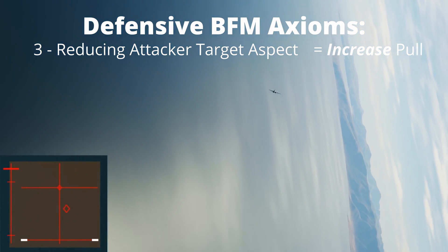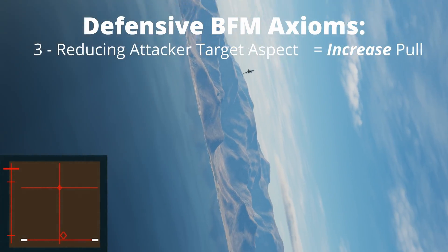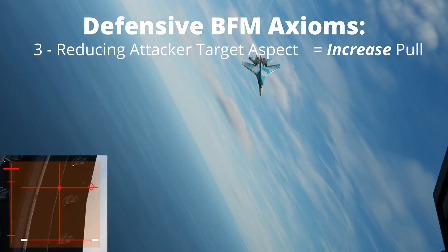they are pulling lead for a gun's shot. Immediately increase the pull to hold the attacker's nose off. This may include bleeding the speed to the lower end of the rate band to momentarily increase the instantaneous turn rate. If they maintain the lead position, jink to defeat the gun's shot.